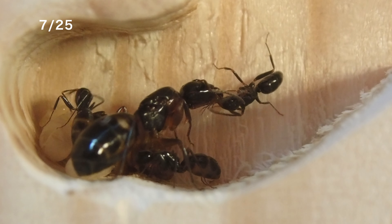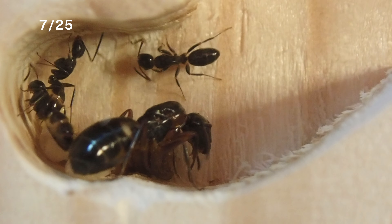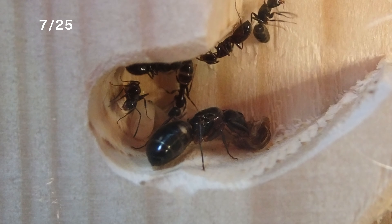餌を与えた後のコロニーの様子を観察してみましょう。女王がワーカーから口移しで餌をもらっています。おそらく蜜餌を分けてもらっている感じですかね。周りのワーカーたちも腹部が膨らんでいます。ミルワームも巣の中に運び込まれているようですね。